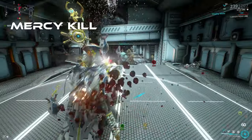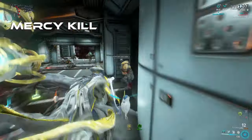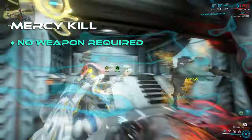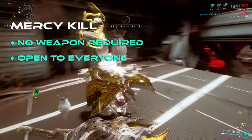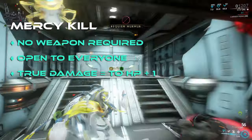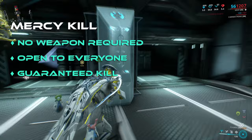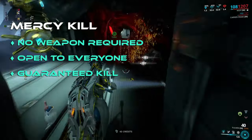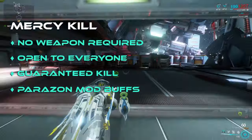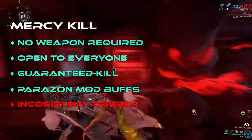The last finisher type is Mercies. These are pretty simple — if you get an enemy low on health, it has a chance to become open to a mercy kill. This requires no weapon, it's available to everyone, and always deals true damage equal to the enemy's remaining health plus 1, which basically means it's a guaranteed kill. It comes with a somewhat cinematic animation and can accrue various buffs from mods attached to the Paracesis. That said, it can be inconsistent to achieve, so it's much more of an added extra.